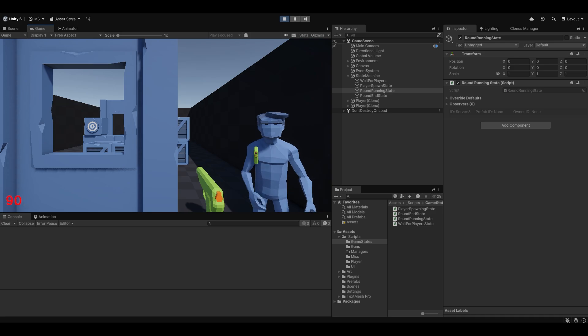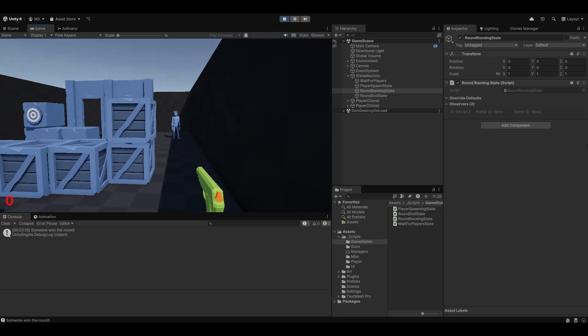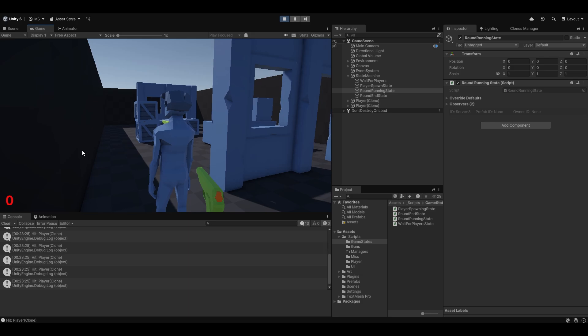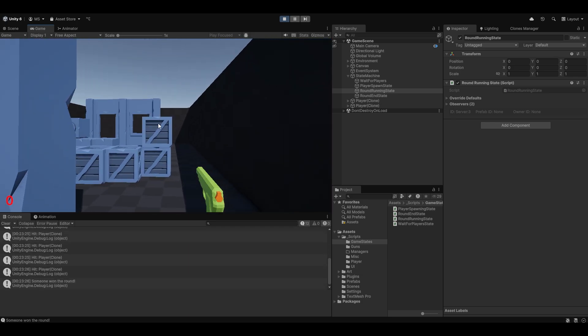So our client is going to come again, shoot us down to zero health, we're going to see someone won, wait a little bit, and there we go - he was respawned and he's back where he came from. You can see the same thing if the host goes and shoots here - shoot him in the back, there we go, he's dead, and we're back.